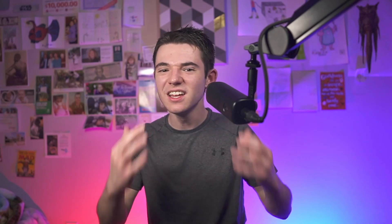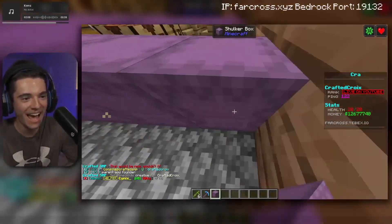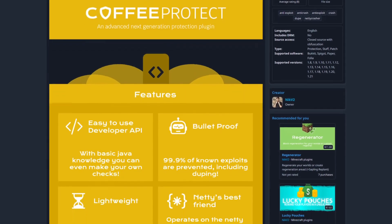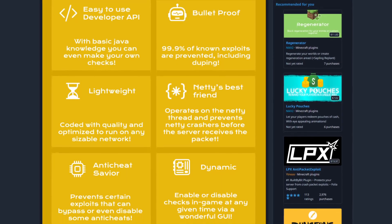What is up, crafters? You are watching this video for one of two reasons. One, you're a stalker and you're obsessed with me — go outside. Or two, you have a Minecraft server that's crashing and you've got kids duping all their trash. So you're like, how do I fix this, Crafted Crowley? Well, you obviously clicked on this video, so we're going to be talking about Coffee Protect. I'll share my thoughts since this is a premium plugin and I was given a license for free, but all thoughts are my own.